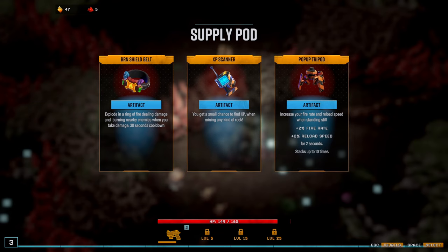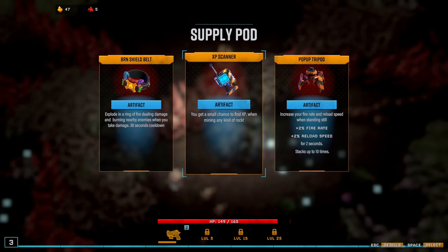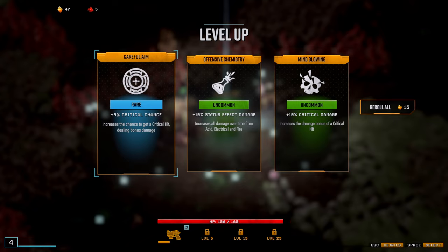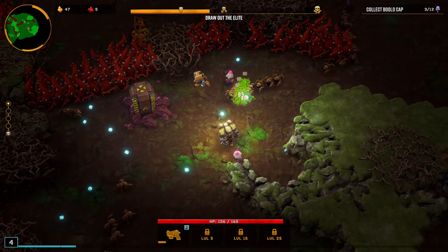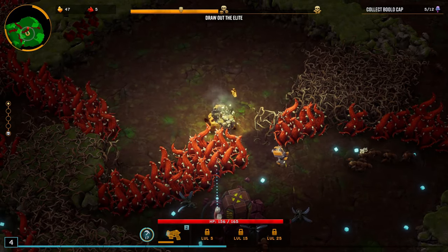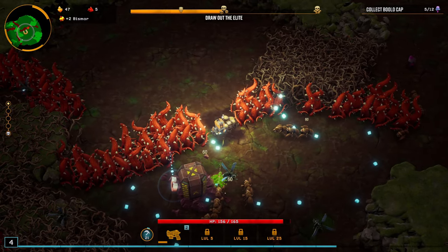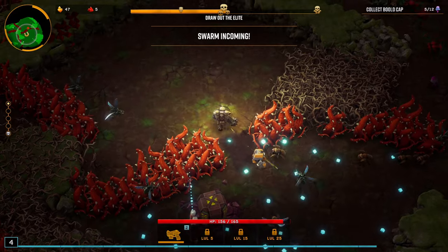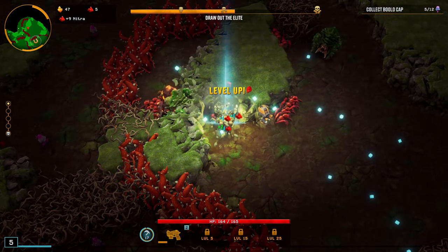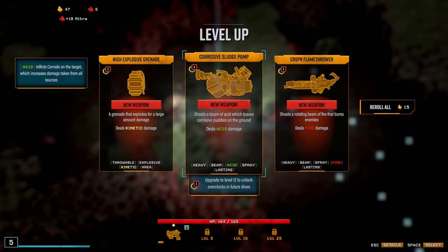Getting a small chance to gain XP when breaking rock seems more beneficial. Another upgrade — a 9% critical chance increase right at the start. Some good early choices. We should be coming up to an elite or a horde any moment. The swarm is coming. We have bigger targets on the other side of the wall. And now our very first weapon choice: a rotating flamethrower beam, a corrosive sludge pump that shoots acid leaving puddles, or a grenade for explosive damage.